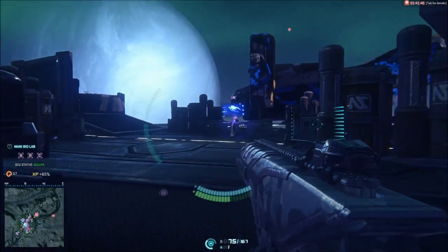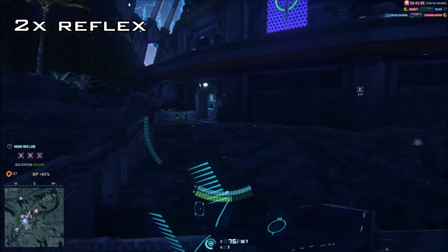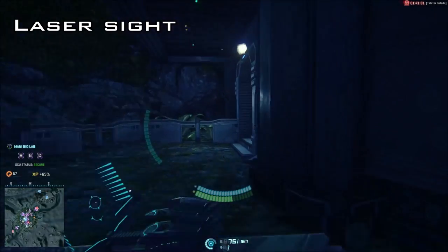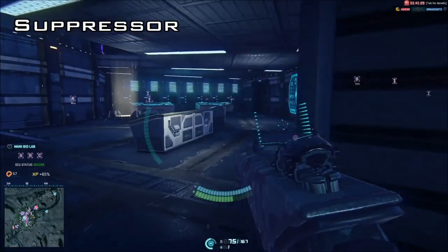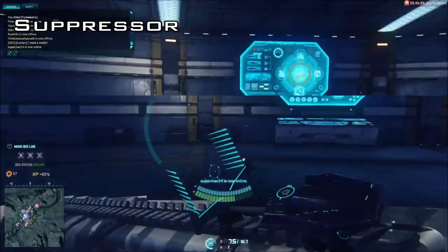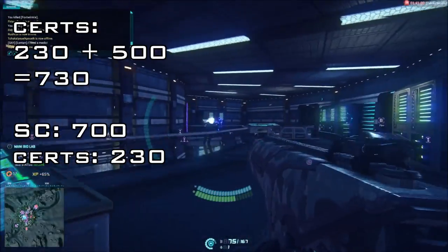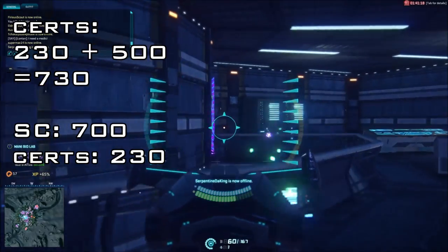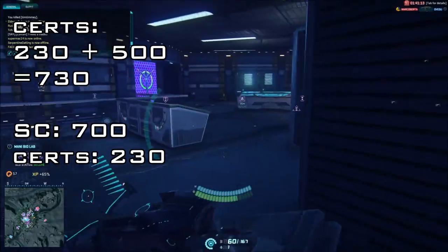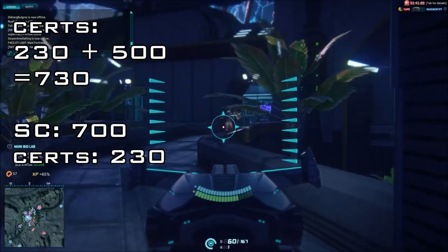Starting with the up close and personal loadout. For the sight, I would recommend the 2x reflex sight so when you do need to aim down sights there is some magnification there. For the rail, I would recommend a laser to further improve the hip firing. For the barrel, a suppressor to help stay hidden on the minimap. I wouldn't recommend high velocity ammo at this range as it's not really needed. This brings it to a combined attachment cost of 230 certs, and adding that to the price of the gun you'll be paying a total of 730 certs if buying with certs only, or 700 SC and 230 certs if buying with SC.